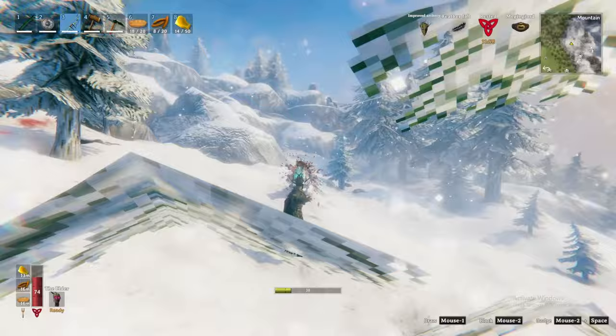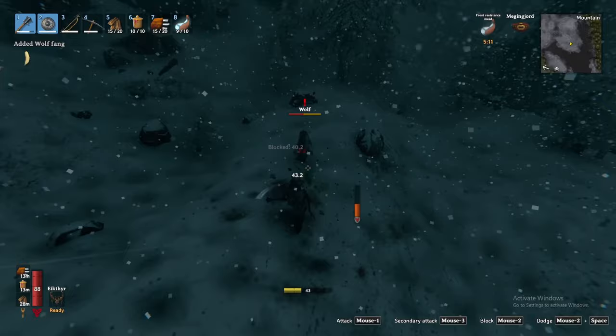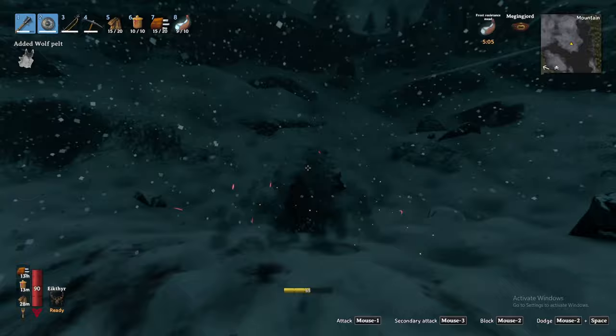Once defeated, wolves drop the wolf fang, meat, pelt, and most rarely, their trophy. These items will be used in creating more advanced foods and armor as we discuss later in the video. Next are drakes — airborne dragons who fire frost-damaging projectiles. You will find these creatures often protecting glowing pink orbs, which are critical for your mountain progression.